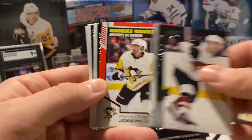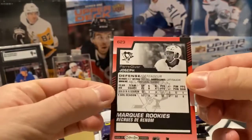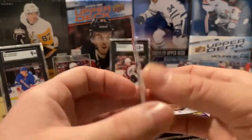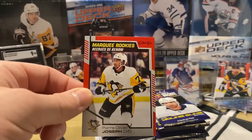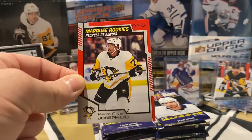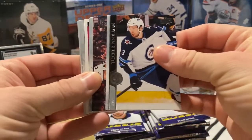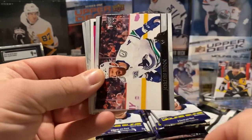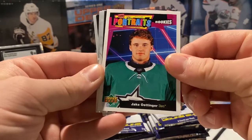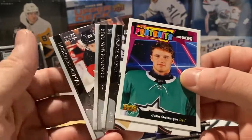Nielsen Hoffman. And our first hit — check out our Marquee Rookie, Pierre-Olivier Joseph. Nice. He had a really good start with the Pens. He got sent down recently, but when he was with the Pens he did a really great job. Can't wait to see his future with the Penguins. Looks like we got a Portraits card in here, and a Jake Oettinger Portraits Rookie from the Dallas Stars — goalie there, getting a little bit of playing time recently.